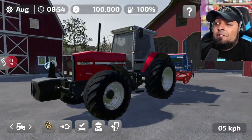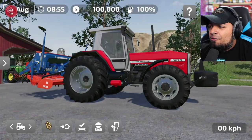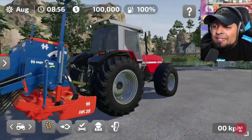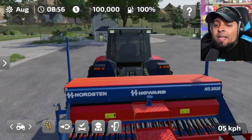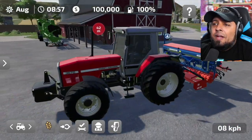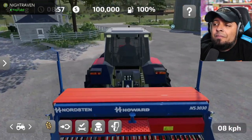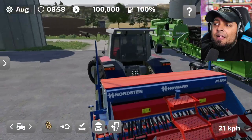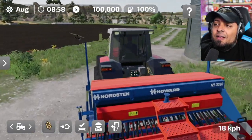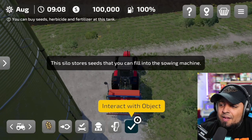This tractor already has a sowing machine attached, but there are no seeds in it. Let's drive to the silo! We have to admire this vehicle first — the Massey Ferguson 3670. Look at those tires, everything looks so realistic and beautiful. We follow that little navigation circle to find the silo. All right, I see it — we made it there!